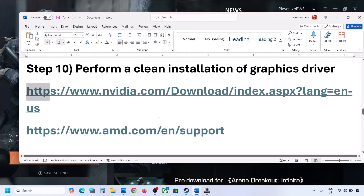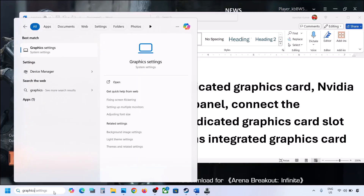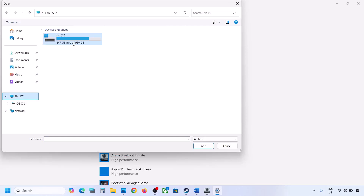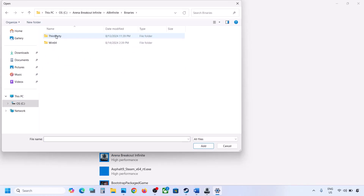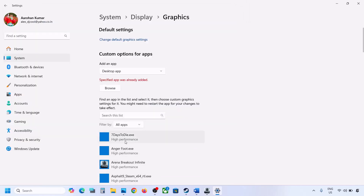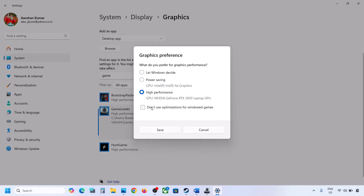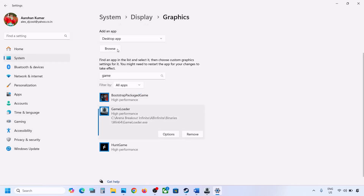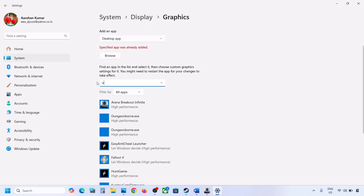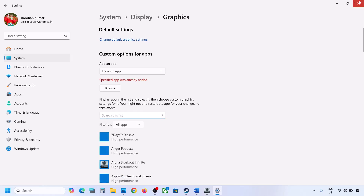The next step is to run the game on the dedicated graphics card. Type Graphics Settings in the Windows search box and click on it. Click Browse, go to the game installation folder, open Bioshock Infinite, Binaries, Win64, and select the game loader EXE file, then click Add. Once added, click the game, click Options, select High Performance, and click Save. Do the same for the second EXE file.